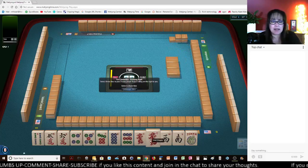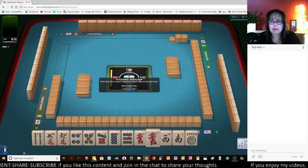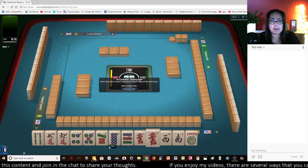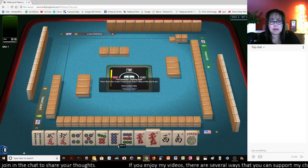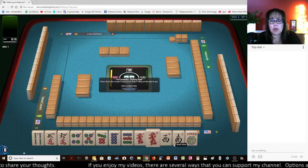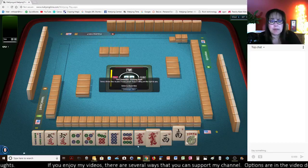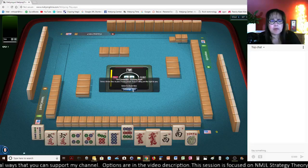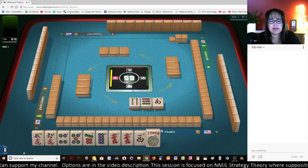We're going to build around these red dragons. Build around multiples — for American-style, that is the best way to win in my opinion. Let's throw south, nine, four.